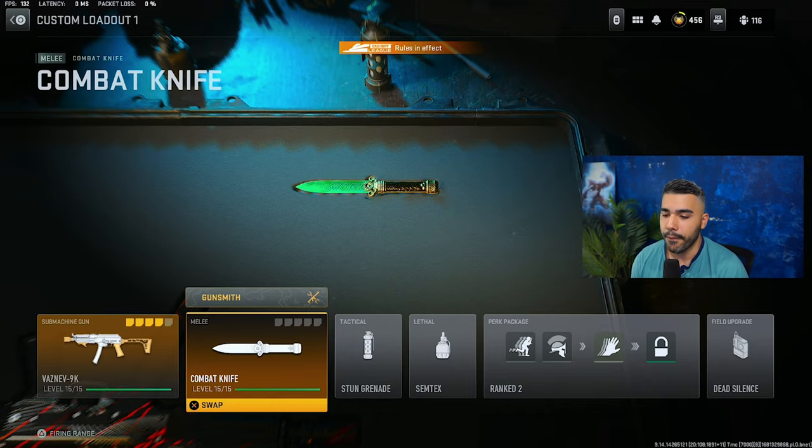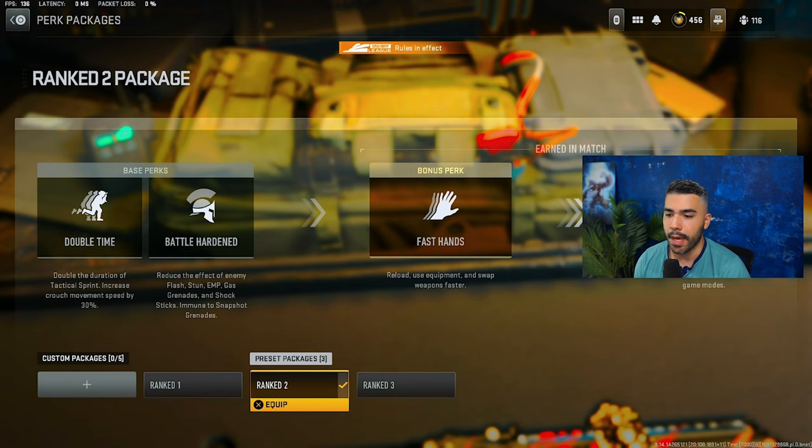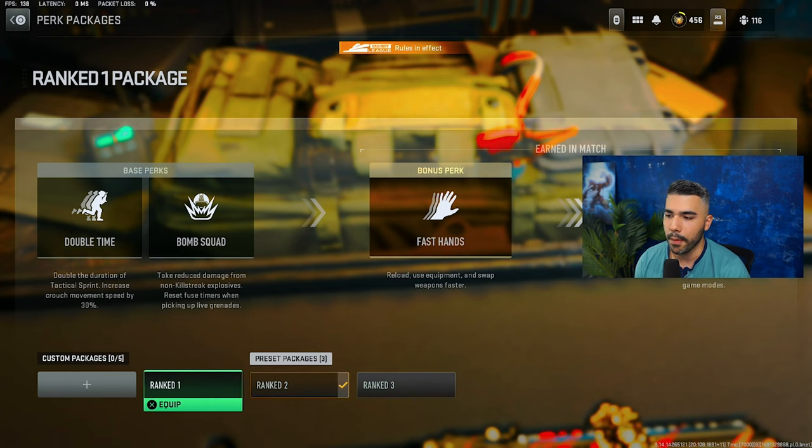Of course, we're going to be rocking the Combat Knife as our secondary so you can sprint a lot farther. We got a Stun Grenade, a Semtex, and we're running the Double Time Battle Hardened Perk Package. Now, Bomb Squad is usually used more in Search and Destroy.